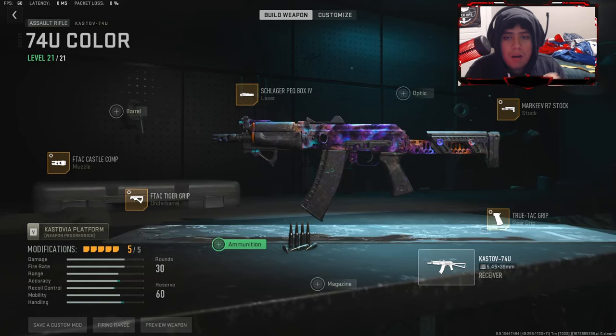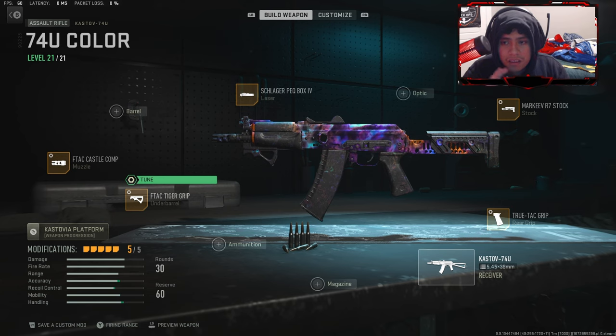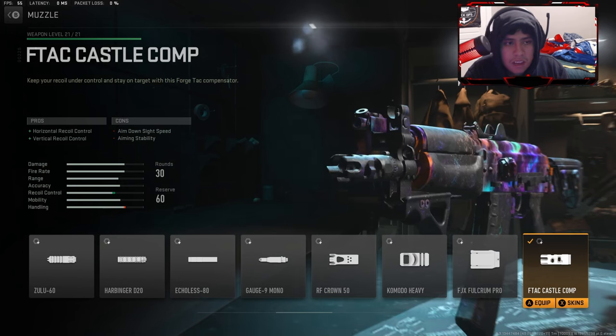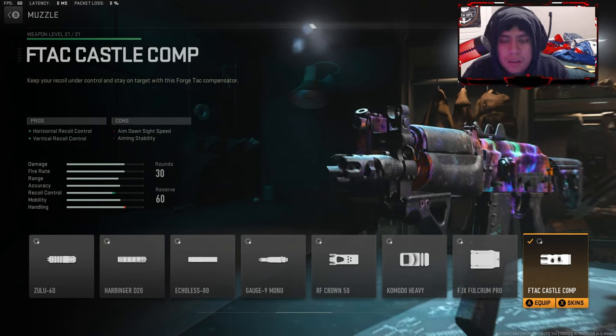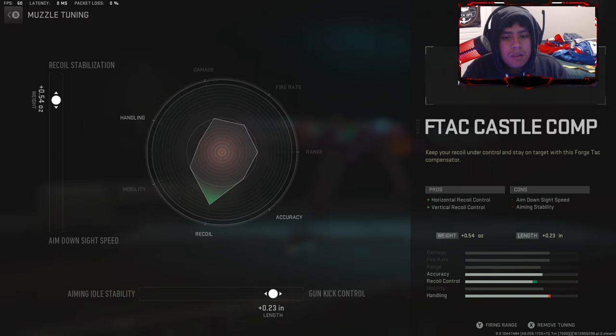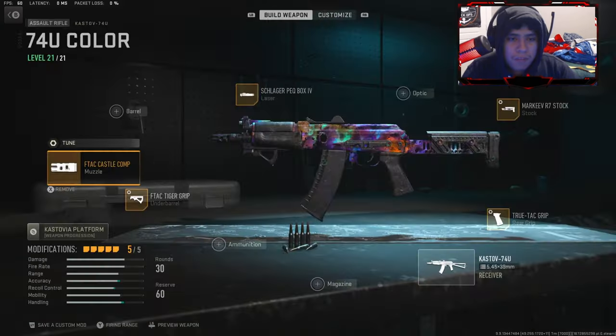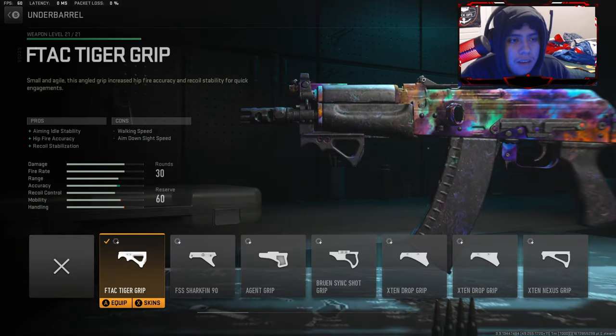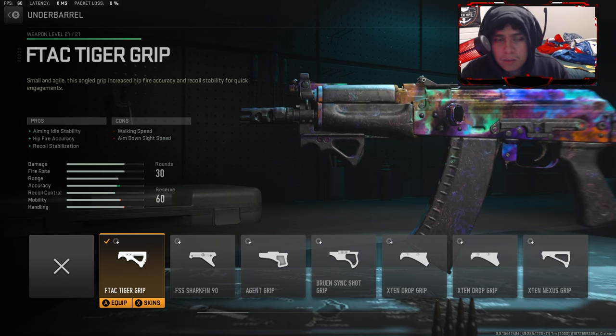Alright guys, let's get to the attachments in the gunsmith. The first attachment y'all should use is the FTAC Castle Comp — or you can use a silencer too. It gives you horizontal and vertical recoil control for the muzzle. If you want to tune it, do not max out the tuning — just leave it like this, you can screenshot it. Next attachment is the FTAC Tiger Grip, which gives you aiming idle stability, hit-fire accuracy, and recoil stabilization.